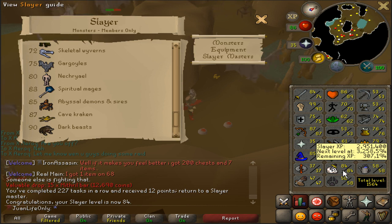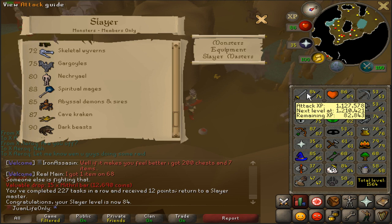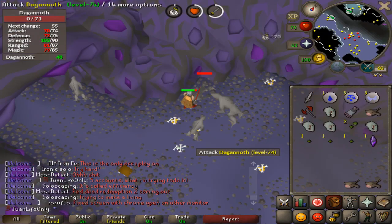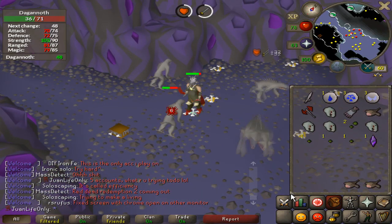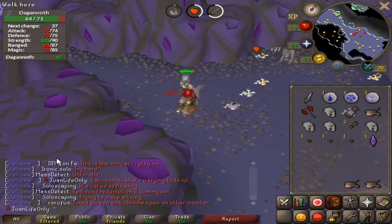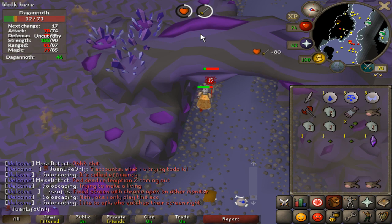307k XP to go — I'm probably going to grind slayer hard for the last three levels to the trident. I'm also close to my attack goal with only 82k XP to 75 attack, then I get the arclight. I didn't even realize I'm already 102 combat — last time I recorded I was 100, so somehow gained two combat levels. That's today's episode — I'll be working hard toward 87 slayer and episode 32 is going to be awesome. See you guys soon, take care!